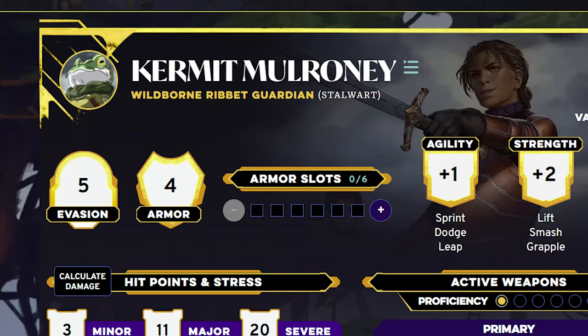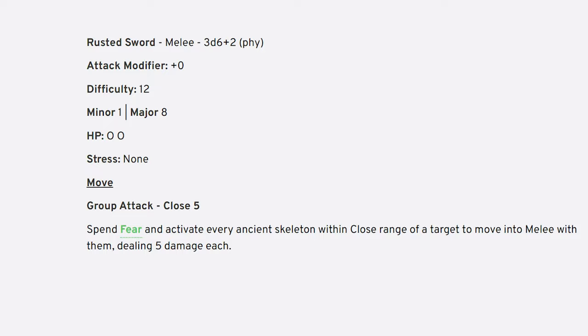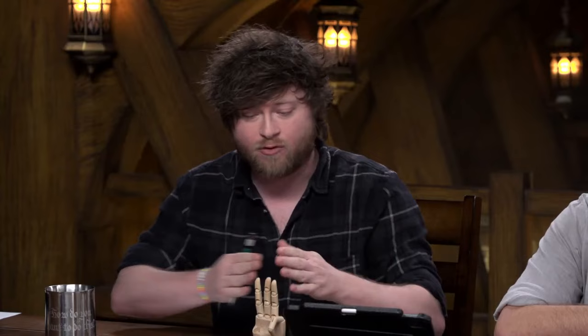The rules also address some GM-facing issues, which personally were among my biggest concerns from the initial playtest. The fear system is a lot more streamlined, with GMs deciding whether to make a move when a player rolls with fear or take fear to use later. This means that the amount of fear generated will go down, but utilizing it is meant to be much more impactful than before. I'm a little curious to see how adversary stat blocks — many of which have abilities triggered by spending fear — are going to play out in combat. I haven't gotten a chance to play through with the new playtest yet, so we'll see.